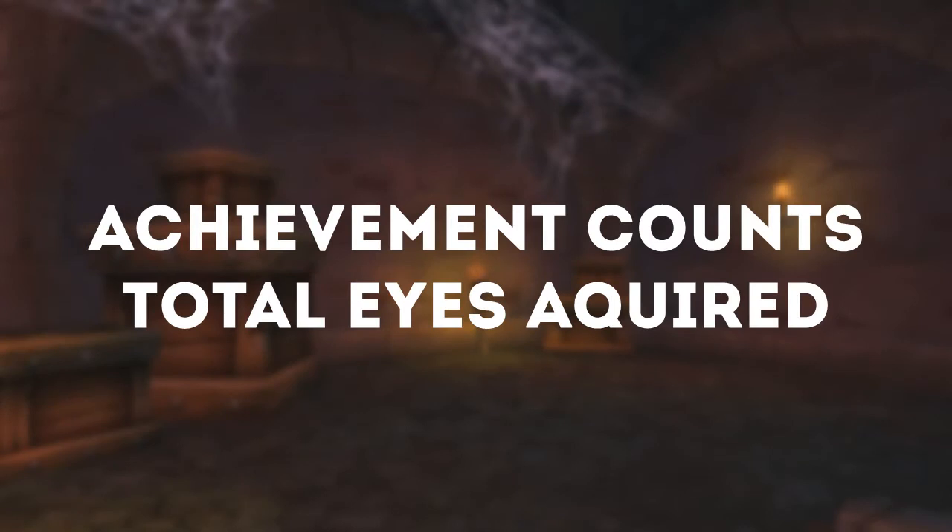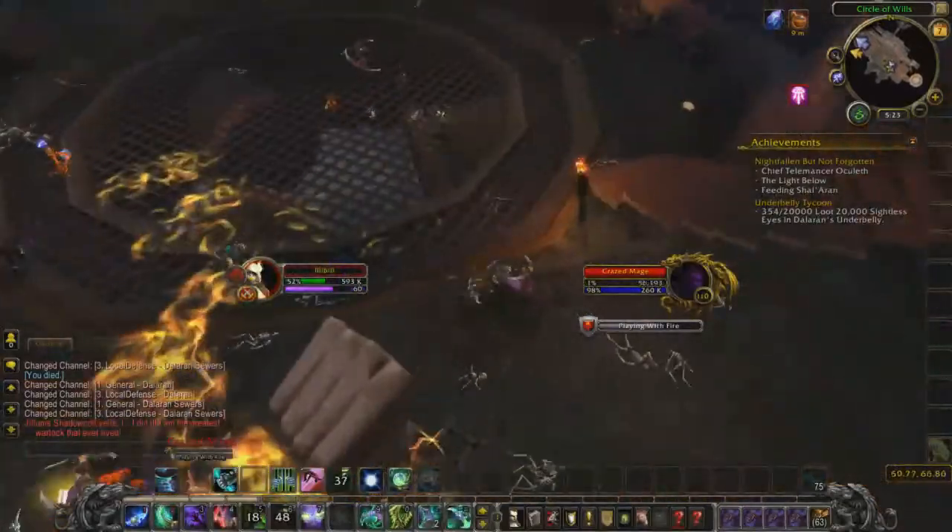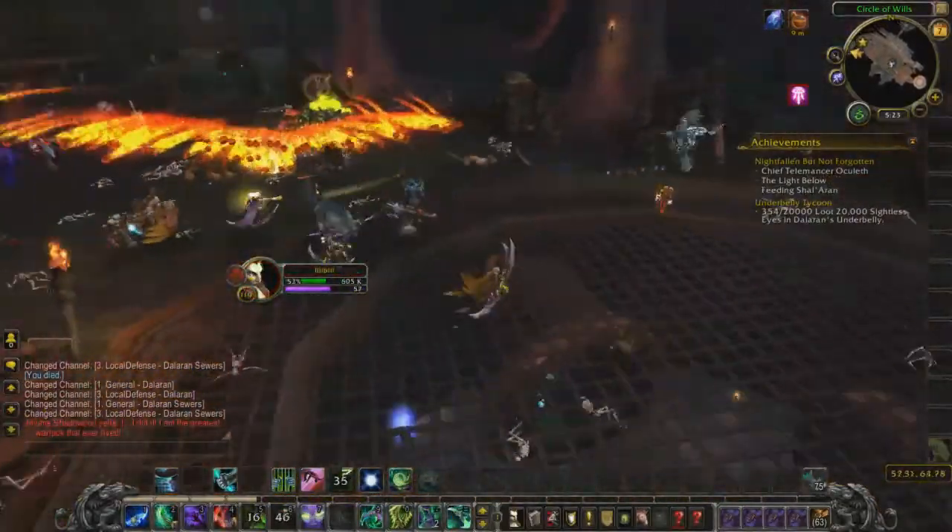A key thing to note is that the achievement tracks the total amount of eyes that you have farmed, and not the total that you currently have unspent. Which means that you can go and spend them as much as you want, and every single one will still count. So all you need to do is keep farming in the Underbelly until you eventually reach 20,000 total obtained eyes.